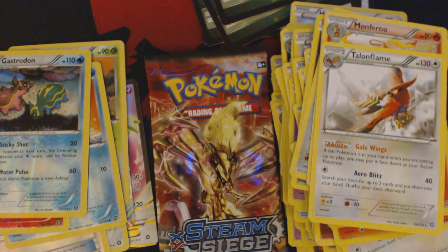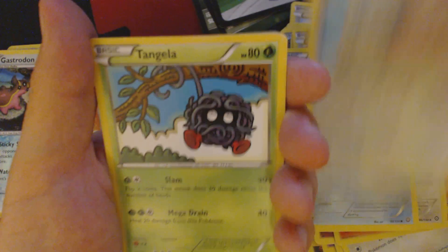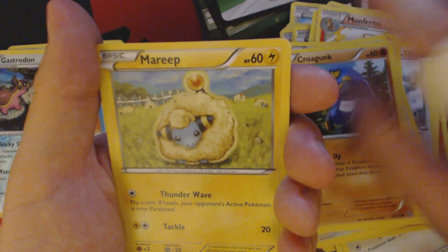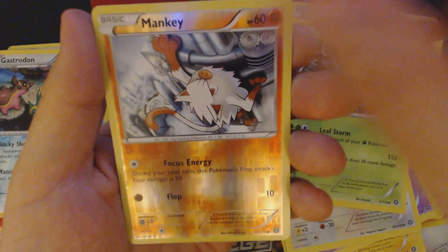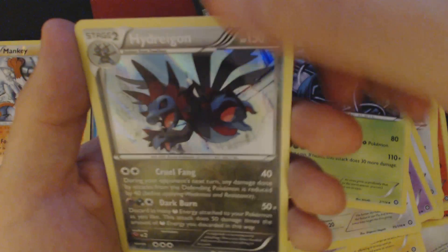Two packs left. Got us Oshawott, Rufflet, Tangela, Croagunk, Mareep, Drifblim, Fletchinder, Tangrowth, Reverse Hollow, Mankey, and Holographic Hydreigon.